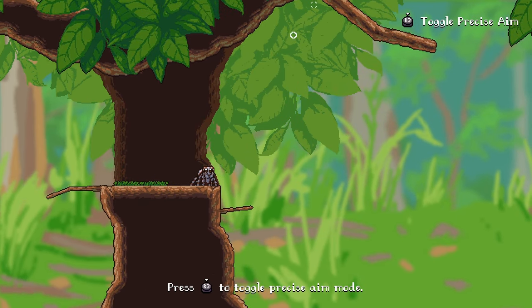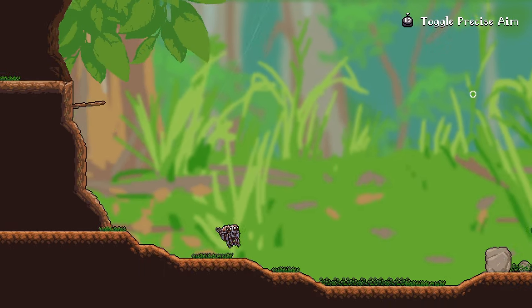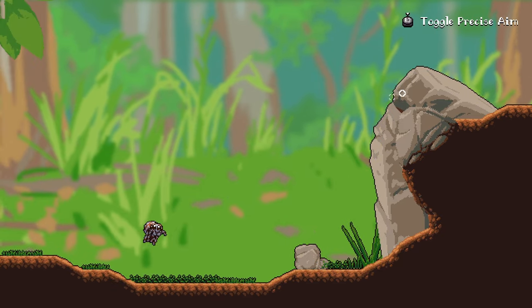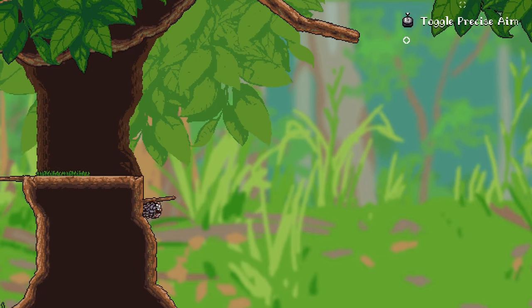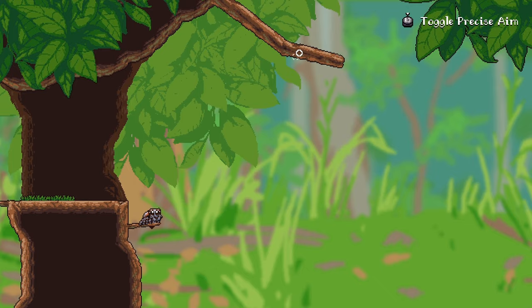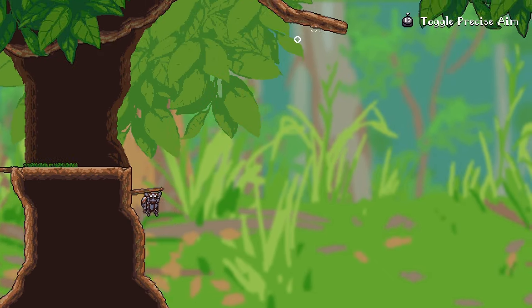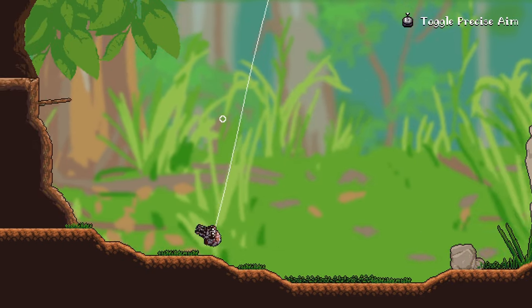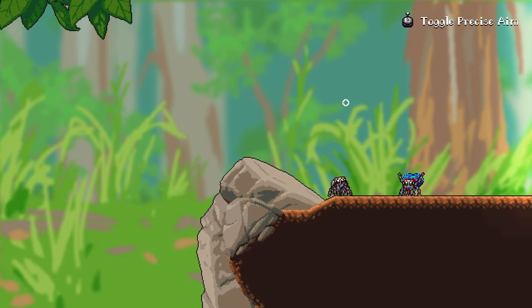Oh, precise aim mode! I was not connected to anything at all - now it just works like that. Interesting. There is a range to my web thing - if I do that, it stops. What is up with that? I'm supposed to hold the bumper when I do a thing.